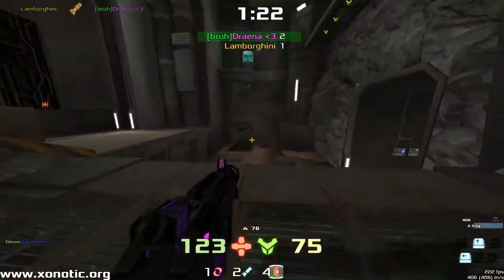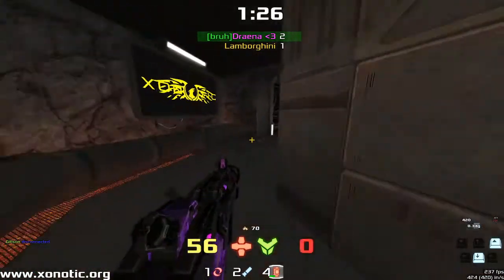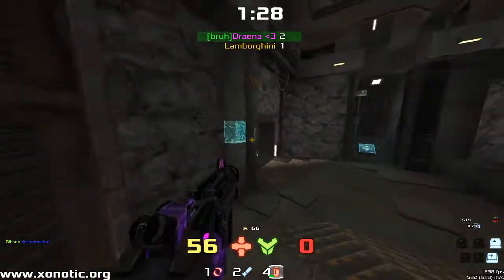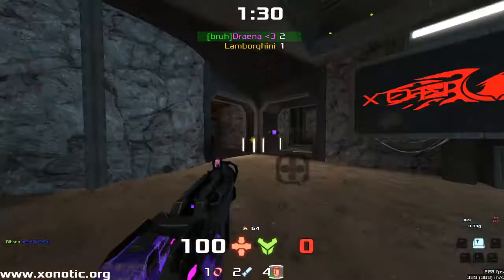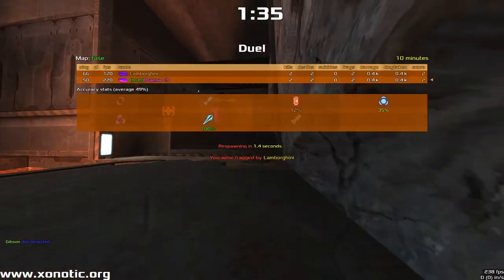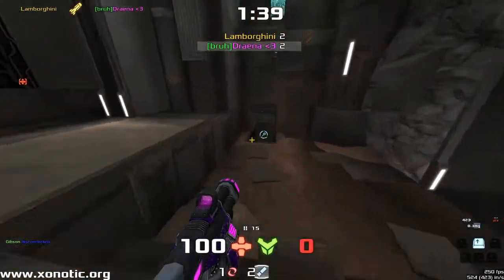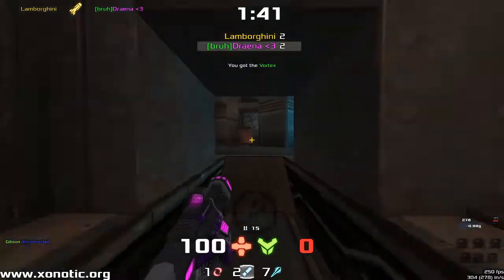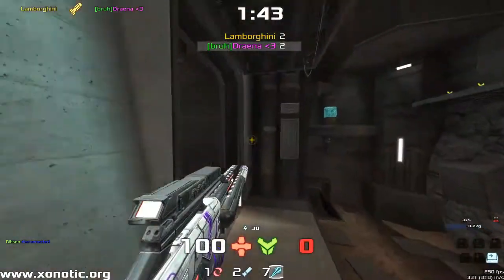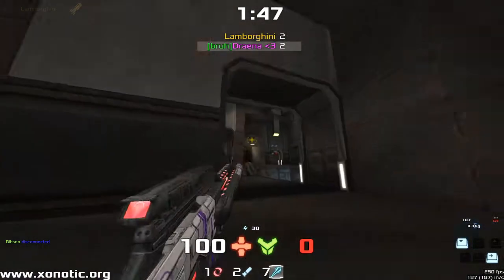Drainer is now pretty much completely reset, while Rainbow Shadow is in a good position. Drainer doesn't have the weaponry or the armor to take this fight. In that long wait, Rainbow Shadow managed to grab the Mega, and there Rainbow Shadow ties up this game. Drainer is now just looking to get some weapons — that was the problem in the last exchange. Health is not too bad but weapons are completely gone.